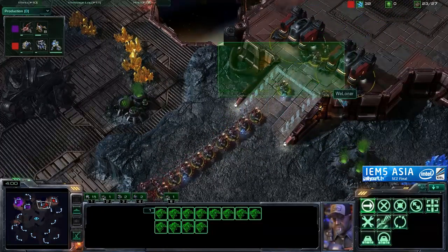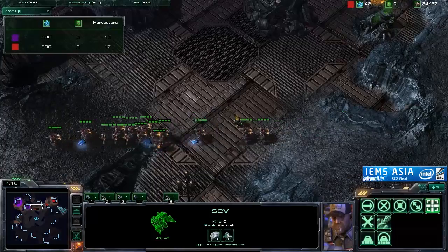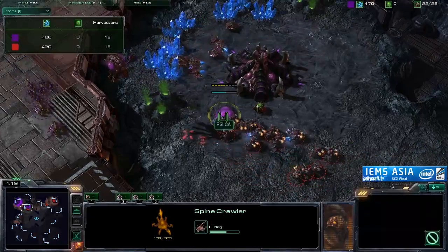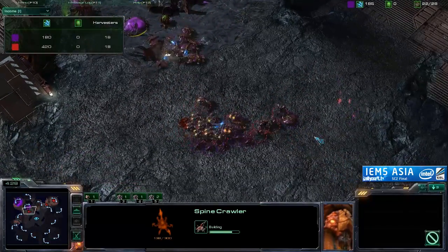SCVs all the way off the line — this is an all-in situation, ladies and gentlemen. No question about that. That is a ton of SCVs coming across the map. His economy is pretty much in a bad state as a direct result of that. It's going to be drones versus that Spinecrawler — it's not even going to get up by the looks of it. In come Zerglings from the back. SCVs beating on the Spinecrawler. The Spinecrawler might, in fact, get up.